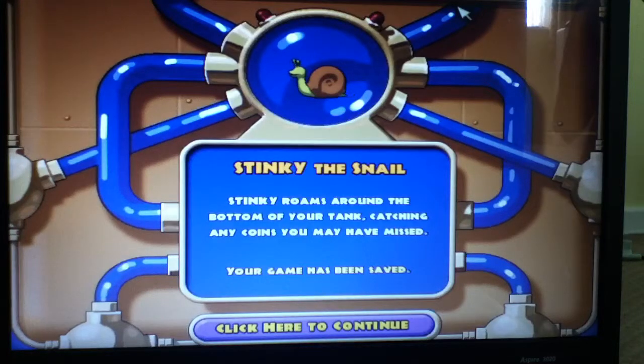As for pets, we've just got our first one: Stinky the Snail. Stinky roams around the bottom of your tank, catching any coins you may have missed. The game saves after every level. I'll explain pets more now to make this video a bit longer.